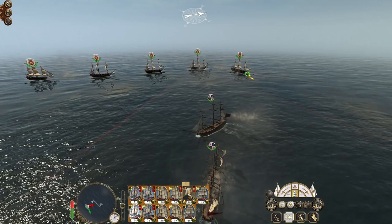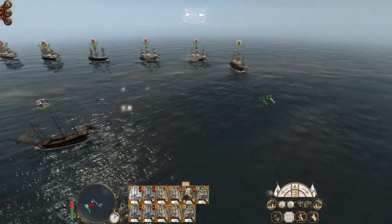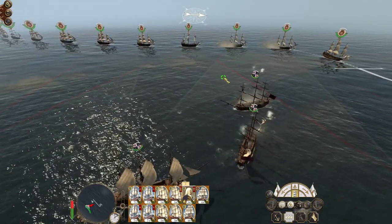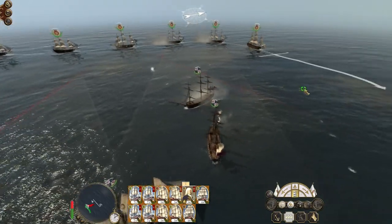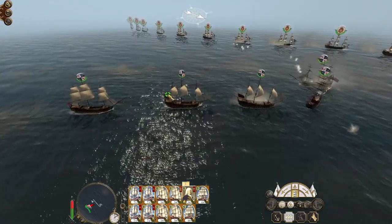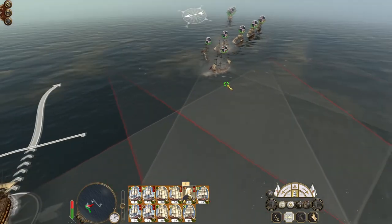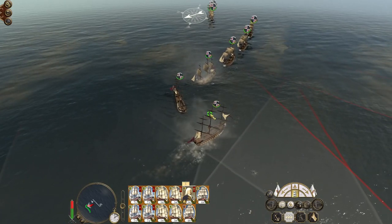My ships just continue to load and fire as fast as they can. They may attempt to eventually split our line — must be aware of that. Their fourth rates are able to keep getting shots off against us. This is where our push in this direction starts to come in handy, to get our third rates back into the action at the edge of our engagement envelope.